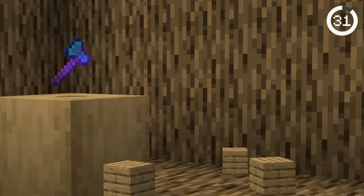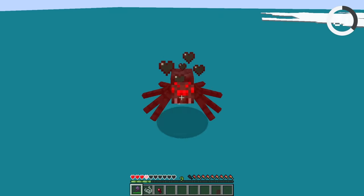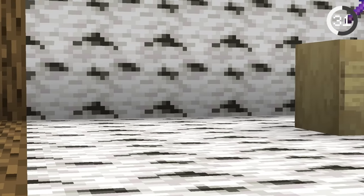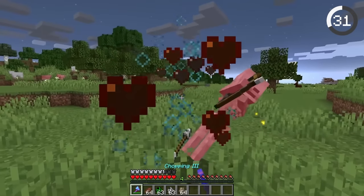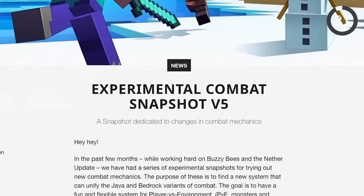Have you heard of the chopping enchantment? It was once considered the worst enchantment — you could put it on an axe and it didn't do anything different. Later, the chopping enchantment was renamed to cleaving, and makes the axe do more damage and disable shields for longer. This enchantment is found in the combat test snapshots.